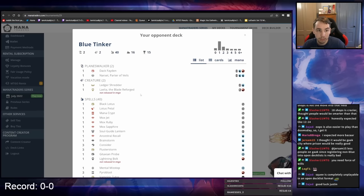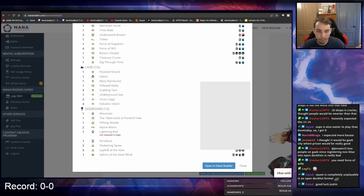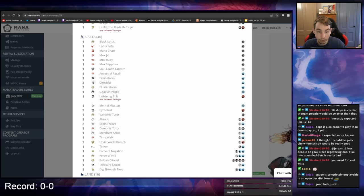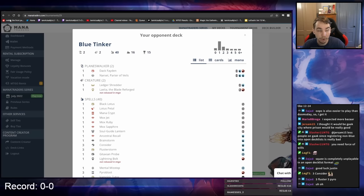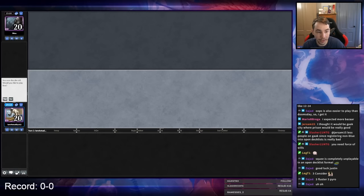Round one of the Mana Traders 15K — we're up against a Grixis Tinker Underworld Breach deck, kind of like the Brian Cook build. We're seeing one Leo, one Ledger Shredder, one Dack, three Consider, three Flusterstorm, three Pyroblast, three Breach, two Brain Freeze, and a Tinker, three Saga. This is way on the heavy side of counter magic — three Flusterstorm, three Pyroblast is not what you want to see, but it's a winnable matchup.